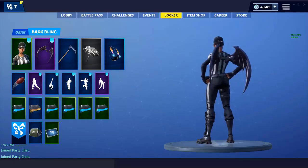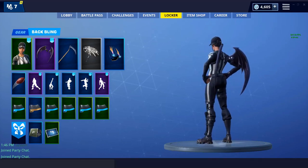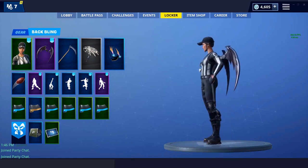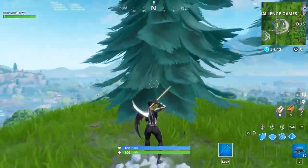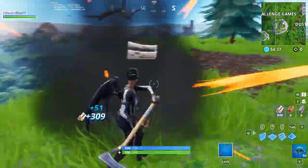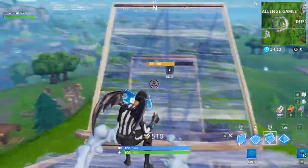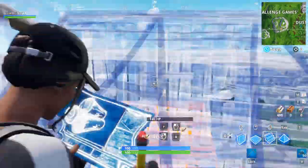Up next we have the Dusk Wings from the Dusk skin in the Season 6 Battle Pass at around tier 70. This looks pretty good on here in my opinion. Here I am with the Dusk Wings on the Whistle Warrior. Let me know what you guys think is your favorite backbling for this skin.